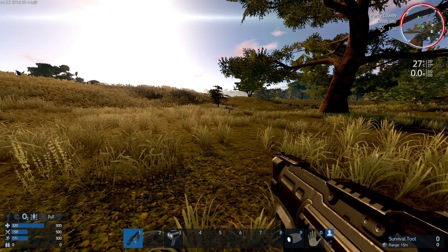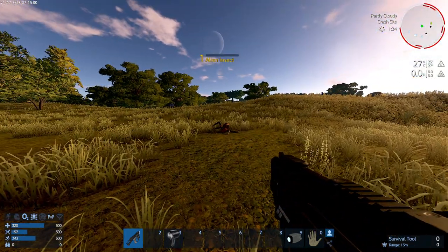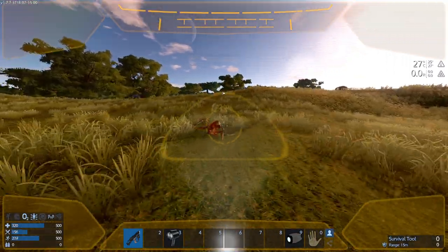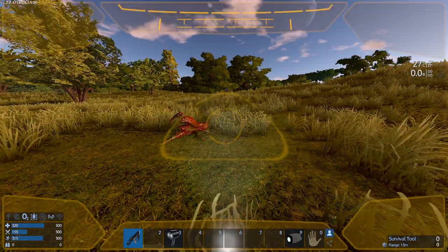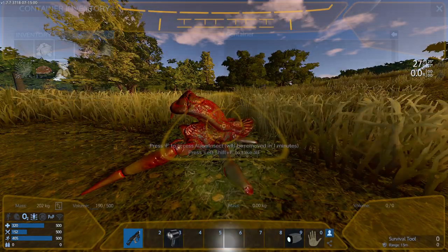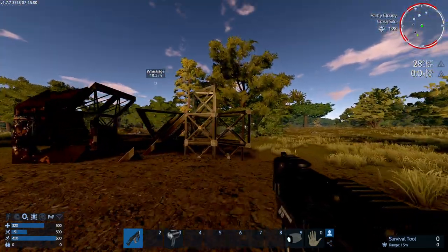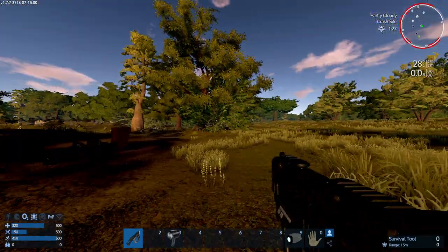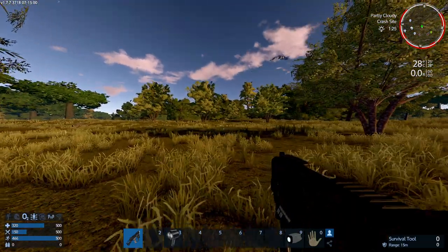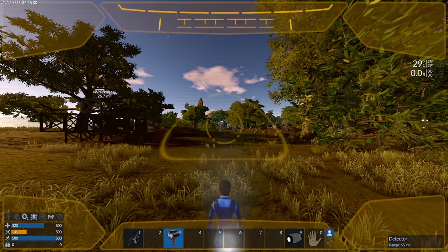Another cool feature is that you can use the drone to harvest things. For example, I have a dead alien there, and if it's too far away or for safety reasons you can use the drone to harvest meat from aliens. You can also use it to harvest wreckages and buildings to salvage, so it's a very useful tool.